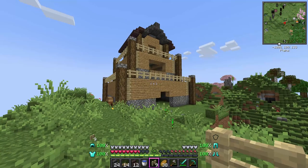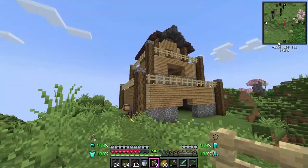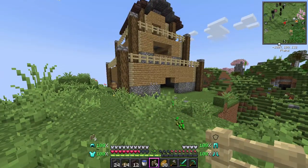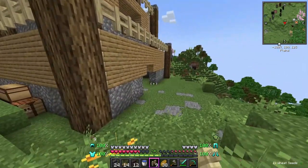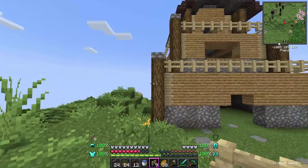It is coming together pretty well actually — I like these as an outer edge for the roof, and having these going across for the railing looks really nice as well. Now I really gotta work on the door as well as go get sand for glass.